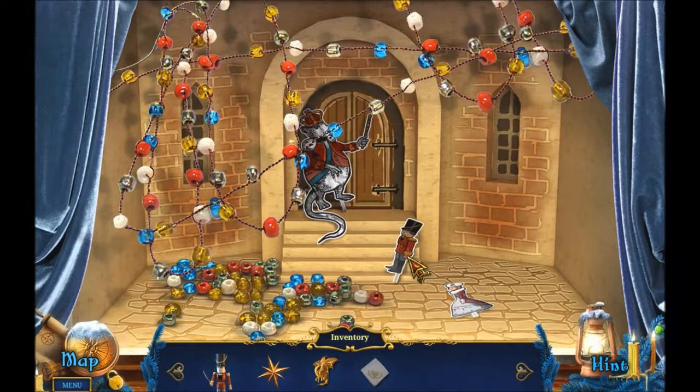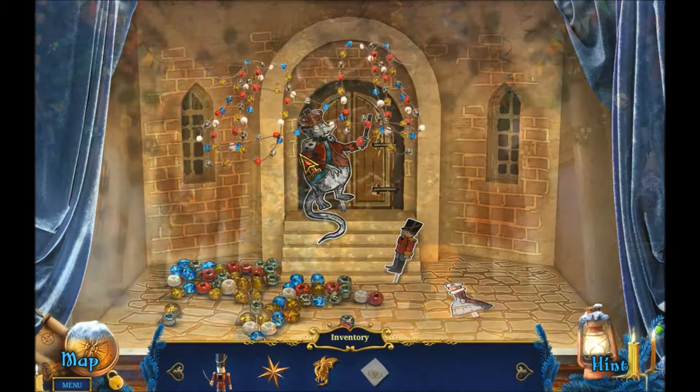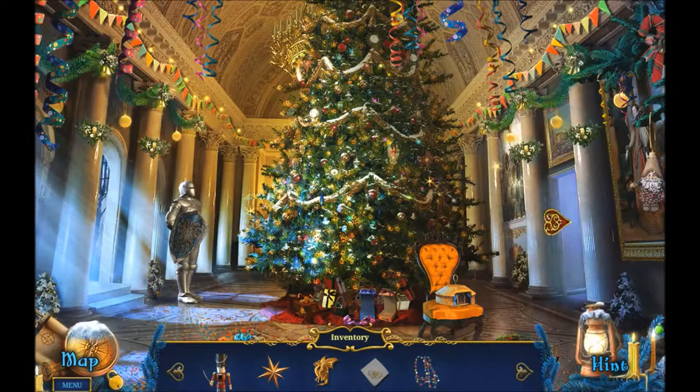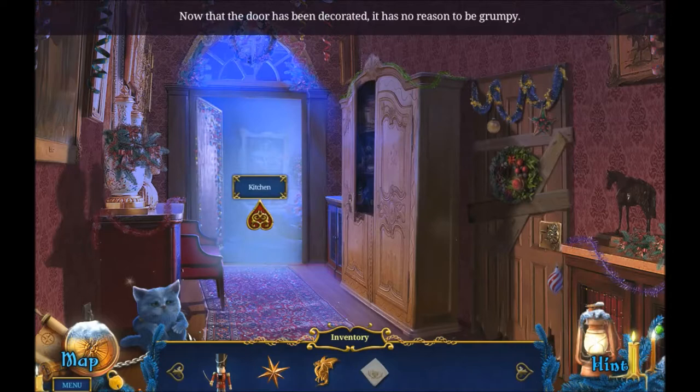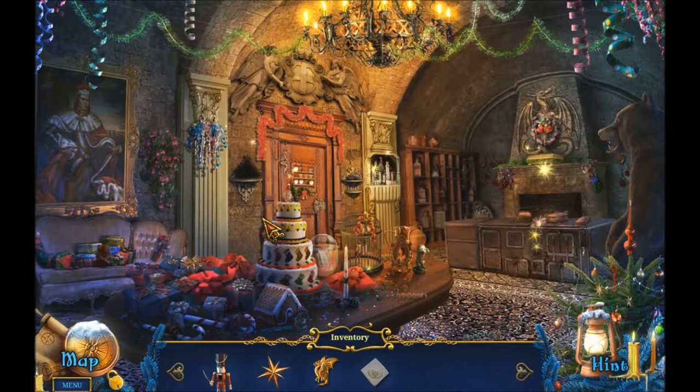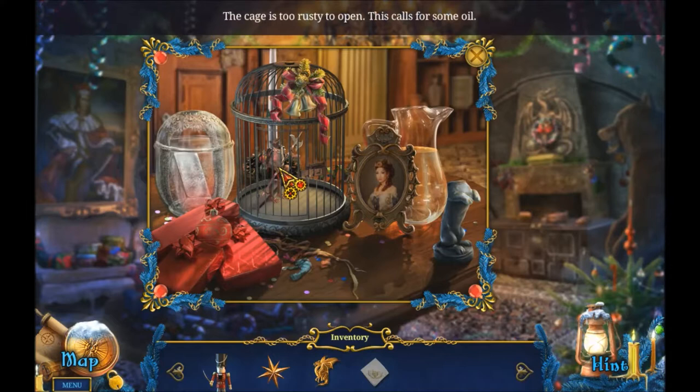Ugly looking rat here. Garland! Let's give this to that nasty door. Now he's happy! The door has been decorated - it has no reason to be grumpy. A Christmas cage! The cage is too rusty to open - this calls for some oil. Why would you open it? There's a rat in there, keep him there! You can't open it without the handle.